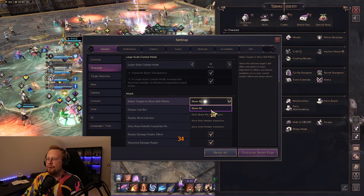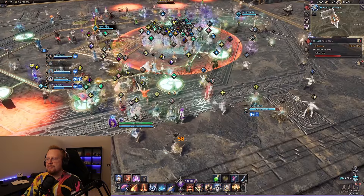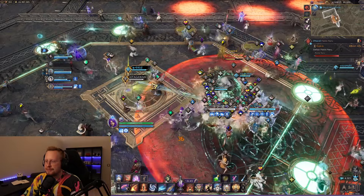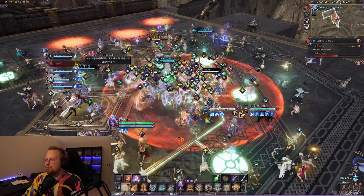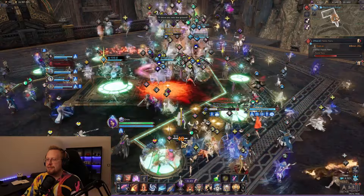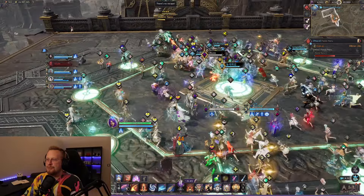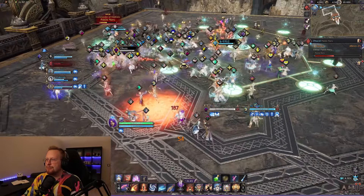Now we're going to limit it to guild members and party members only. With guild members selected, we only see some random effects to create atmosphere and the cast effects of our party members — you can see them shooting their crossbow. Otherwise I'm not able to see anybody else's effects, and we're already getting 47, 48, almost 50 FPS in this type of fight without any frame generation. We basically went up 30–40% FPS just by disabling everybody's skill effects.